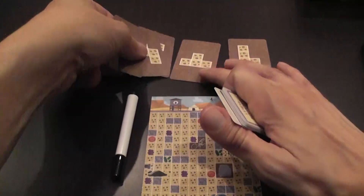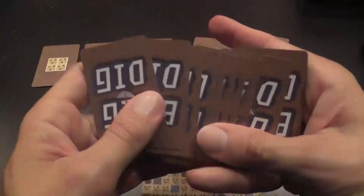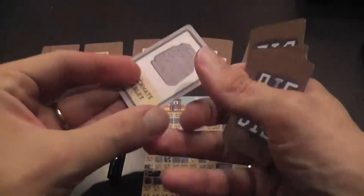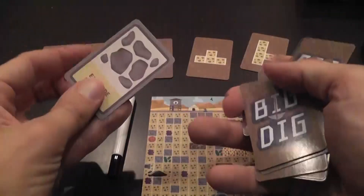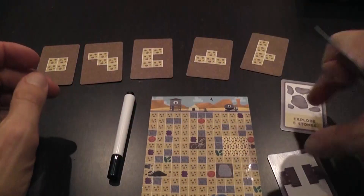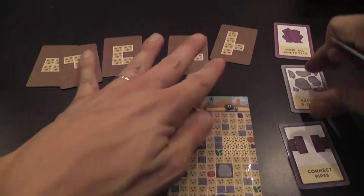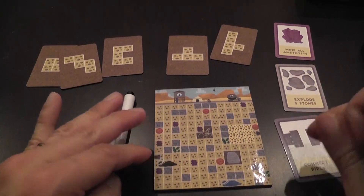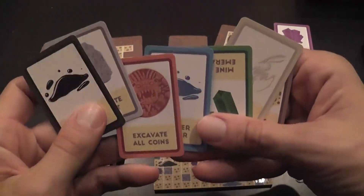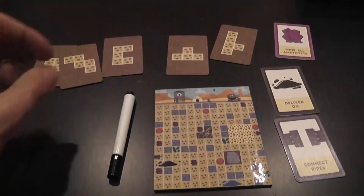These cards with Tetris-like shapes are placed in the middle of the table where everybody can see them. Then we have the tasks or objectives — we shuffle these face down and draw three randomly, placing them where everybody can see them. The first player to complete these tasks wins the game. There are a lot of task cards, so there's a good chance you'll get different tasks every time.